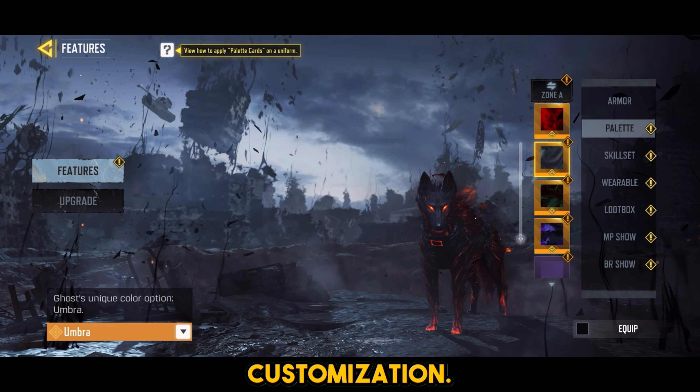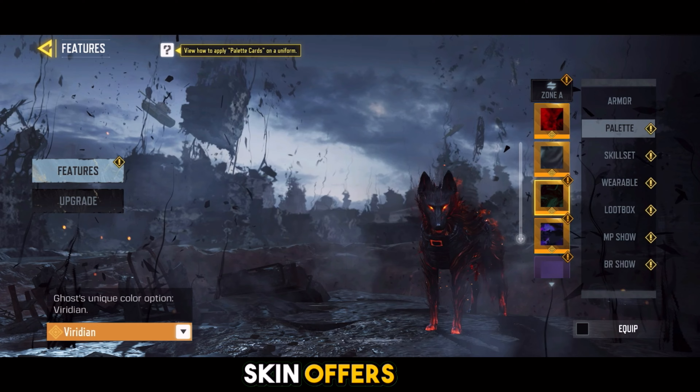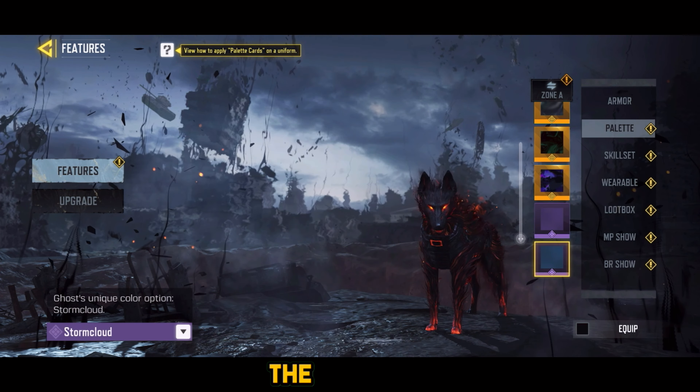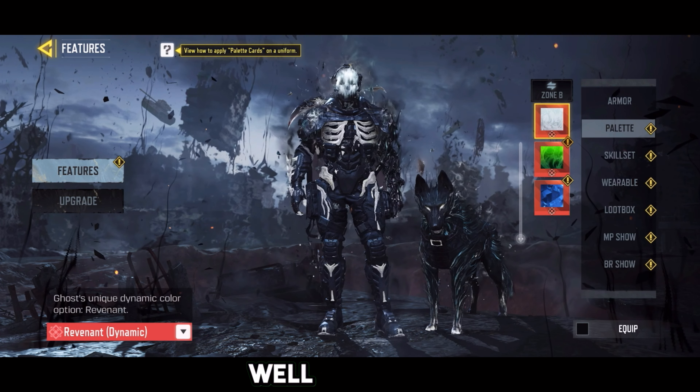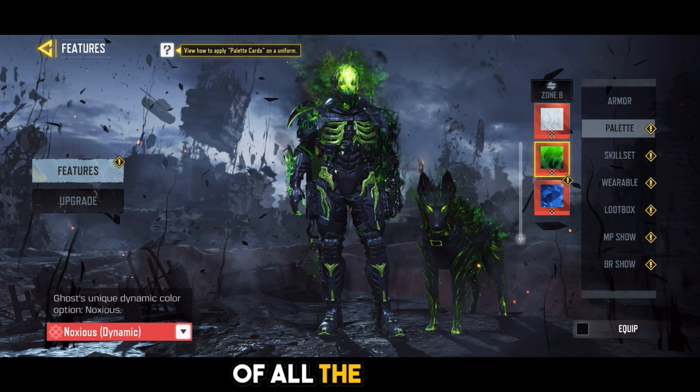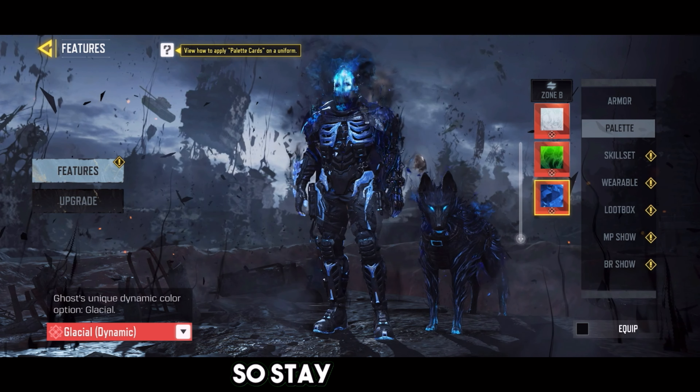Let's dive into the palette customization. The Mythic Ghost Skin offers two zones with nine palettes each, meaning you can change the appearance of both the base and advanced armors, as well as Riley's armor, to suit your style. We'll do a full comparison of all the palette options in the last part of this video, so stay tuned for that.